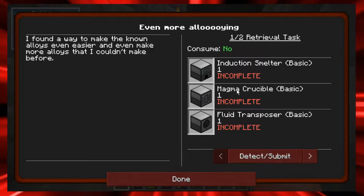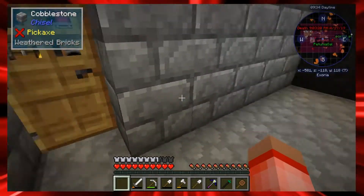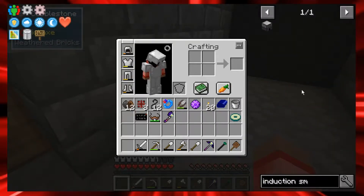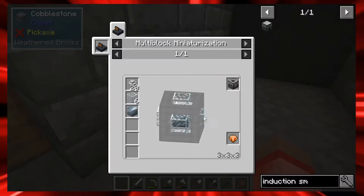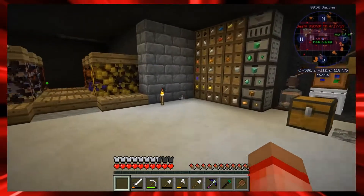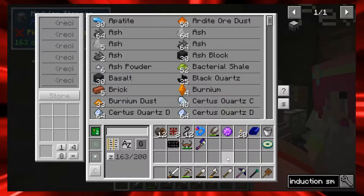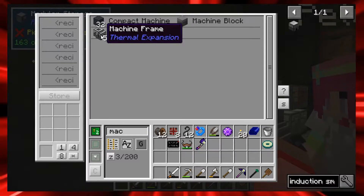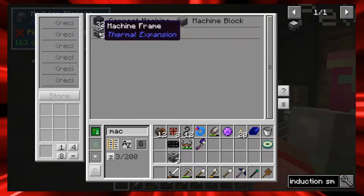I need to make an induction smelter, a magma crucible, and a fluid transposer. The question is - do you have extra machine frames? You probably need to make some. I think I put some in the storage thing. There are two different types of machine frames - I'm looking for the ones from Thermal Expansion. I can go to the crafting thing if needed. I thought I put some in here but I don't see them. Oh wait, there are nine machine frames in here - I forgot I can search.